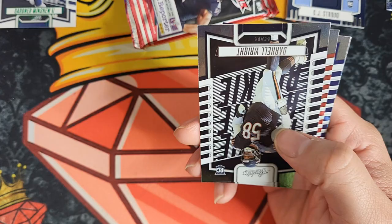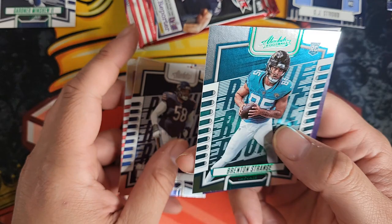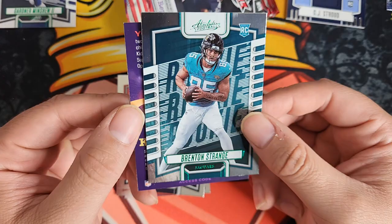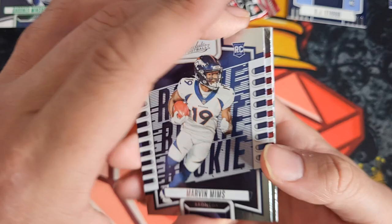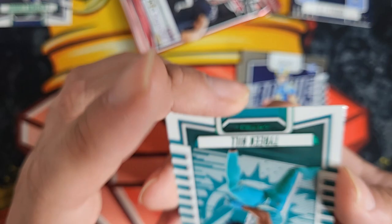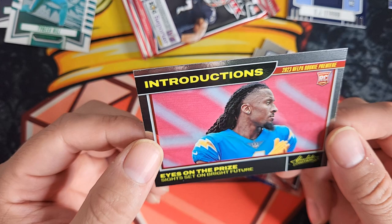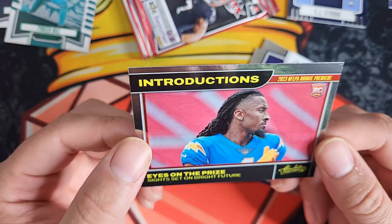Our first rookie card is going to be a Darnell Wright, a Bijan Robinson, Steve Avila, and then our second green parallel — which is a rookie — is going to be a Brenton Strange. Do something strange for a little piece of change! Alrighty, we got a Marvin Mims, we got a Garrett Williams rookie card, Stetson Bennett — and we got another green parallel, our third one — Tyreek Hill, that looks pretty cool. And then we have an Introductions insert, which is a Quinn Johnston, yeah that's pretty cool.